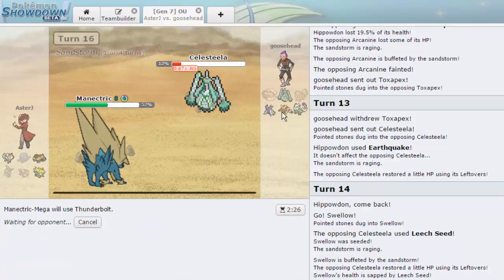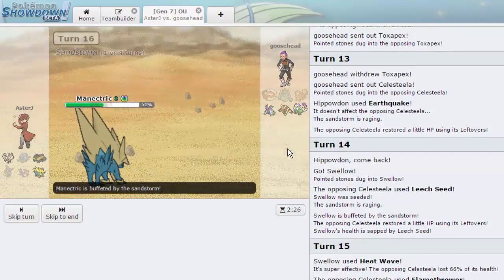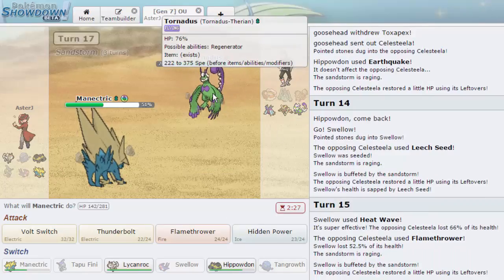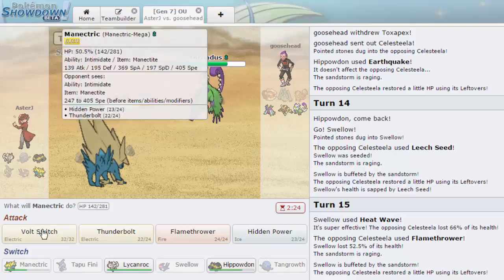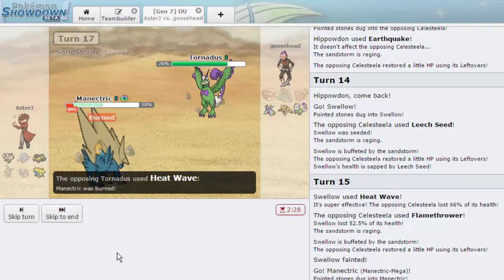That way I can bring Hippowdon in on Lopunny later, and I'd rather be in against Toxapex and Tornadus than have to switch out against them. Lopunny is the big threat here. It comes in on rocks and takes sand — that's pretty much what I need to happen. Tornadus actually comes in — interesting. I just go for a Volt Switch. If he switches out into anything, that's fine. He's actually Scarfed and goes for Heat Wave — and gets the burn. That's bad.